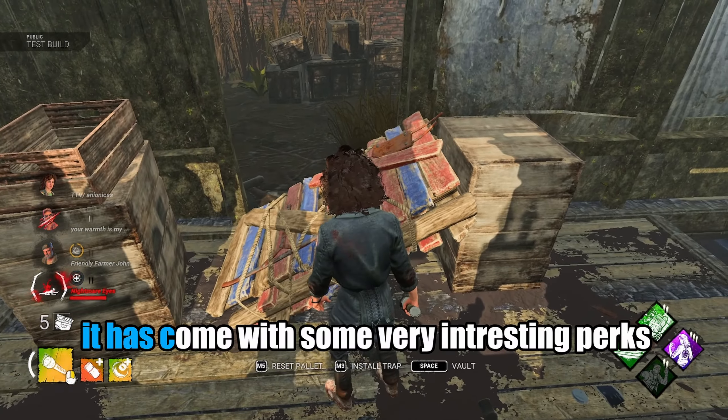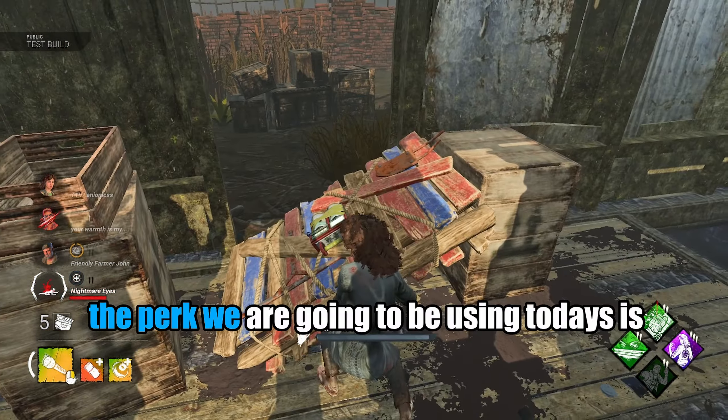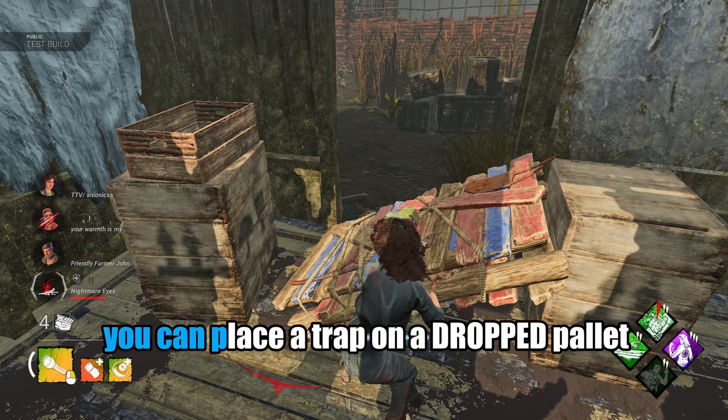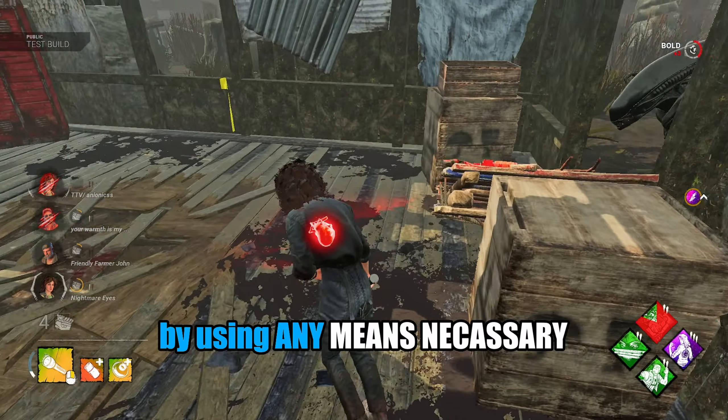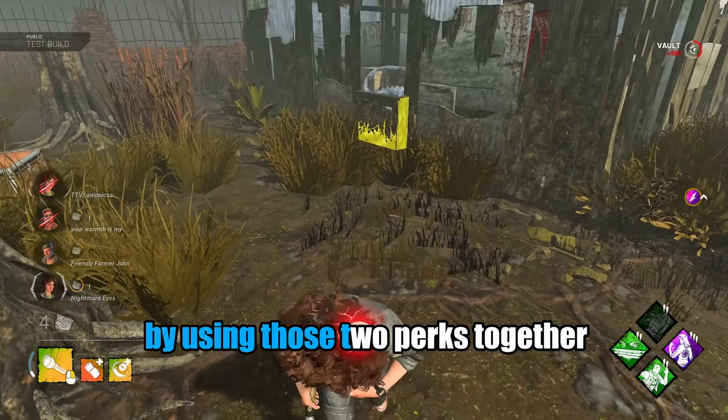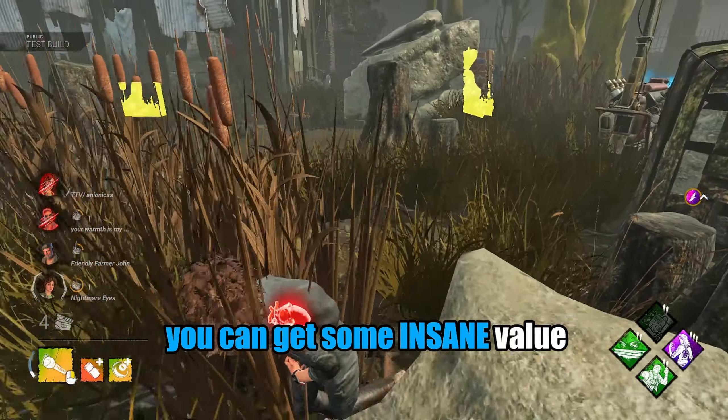The Alien PTB has just dropped. It has come with some very interesting perks, but the perk we're going to be using today is Chemical Trap. After finishing 50% of a generator, you can place a trap on a dropped pallet, but by using Any Means Necessary, you can pick the pallet back up and save the trap for later. By using those two perks together, you can get some insane value.